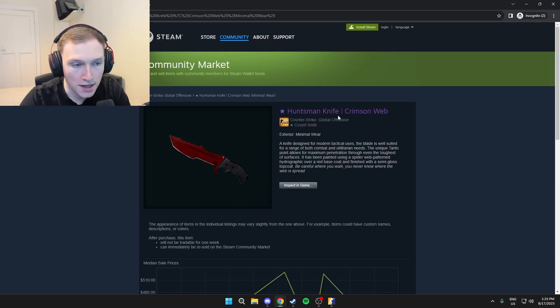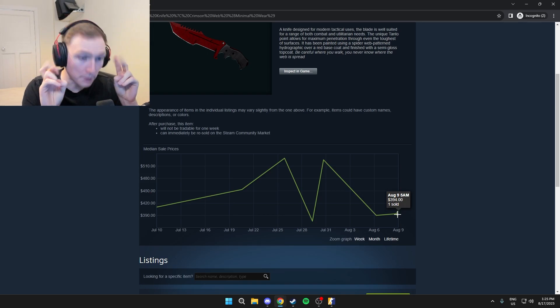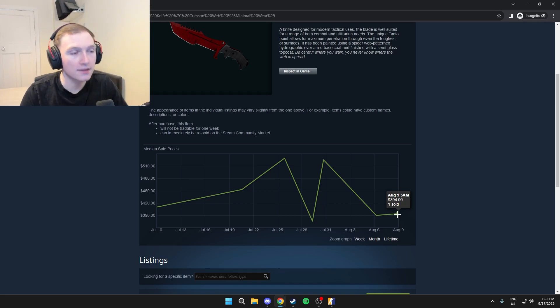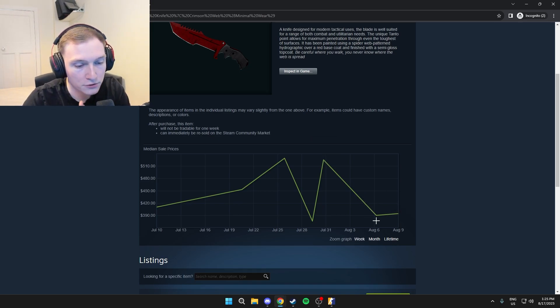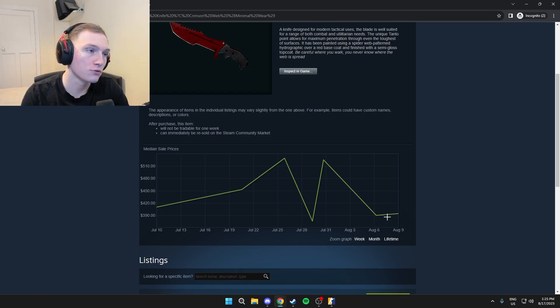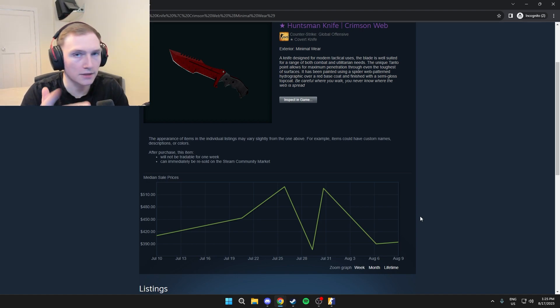For the knife in minimal wear, the Huntsman Knife Crimson Web goes for a similar range. I've kind of started off with a more budget combo. None of these combos are going to be super budget because red is a lot of people's favorite color — people like red skins so none will be cheap, but we're going to ramp up. On Steam it's 394, and if you want a low float you're probably going to pay more like 500. On third parties a nice low-float one might be around 400-ish.